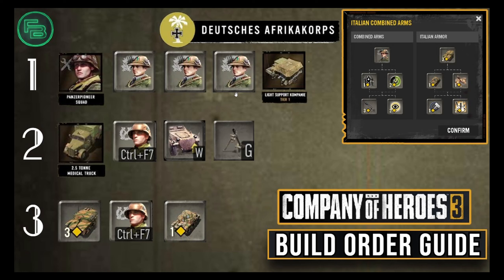What's up YouTube, it's Fitzbro and this is my brand new DAC build order guide for you. This is going to feature the Bersiglieri, the Italian Combined Arms Battle Group, and what's known as the Pizza Tanks — those light tanks for the Italian armor. This build order works great in team games, works great in 1v1s, and I've won a lot of games with it, so I'm going to break it down for you.